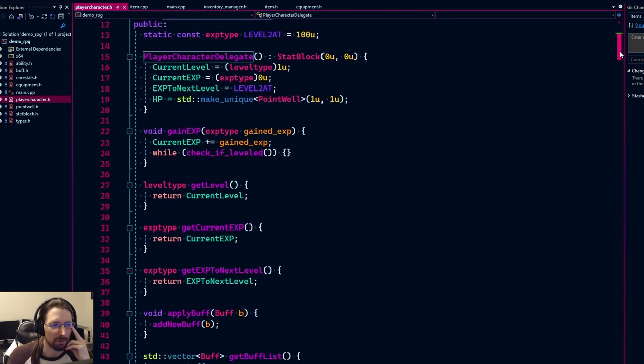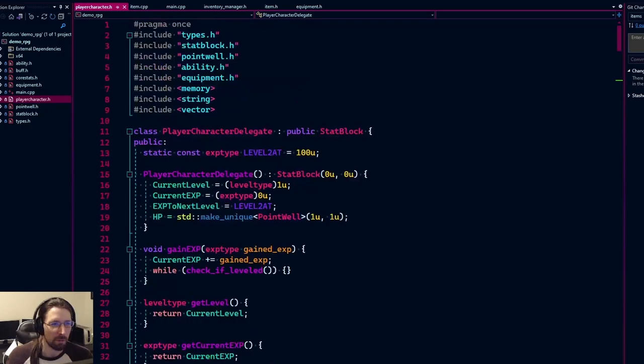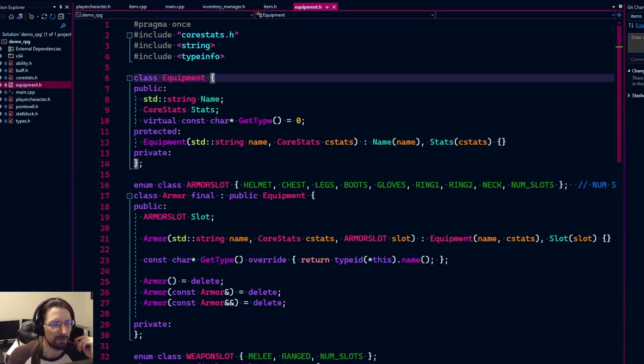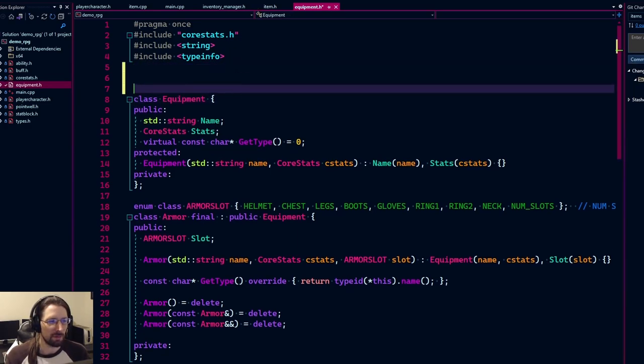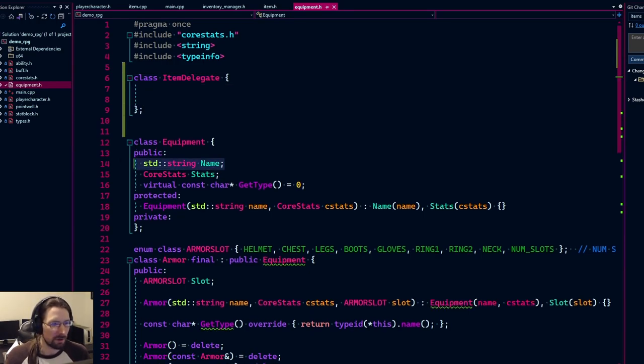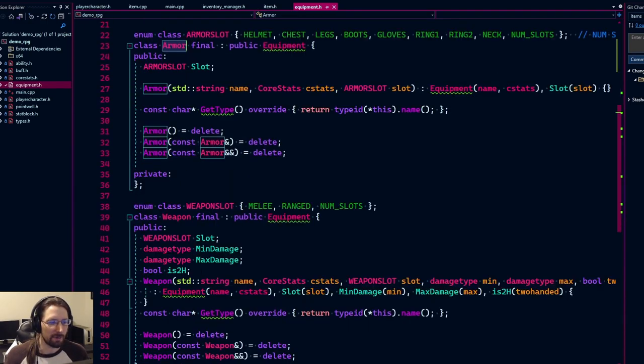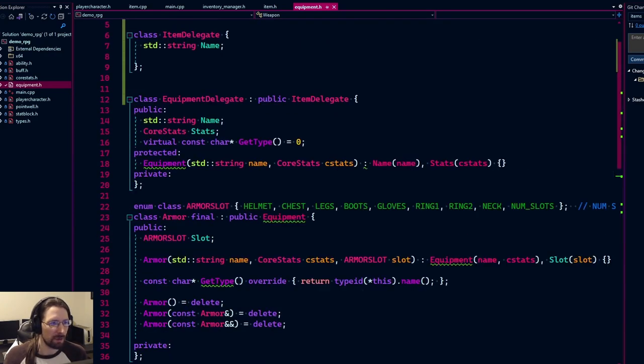We have a whole player character delegate — we're going to do a similar thing with items. You can't instantiate the delegate; it's just used to hold base stuff for all characters, and we'll probably use it for monsters too. For equipment, we want the same pattern: a class `ItemDelegate` that all items will have, with at minimum a `name`.